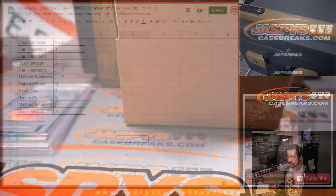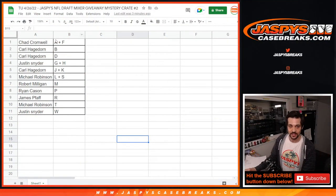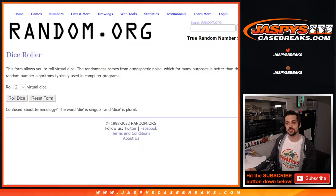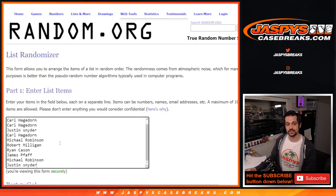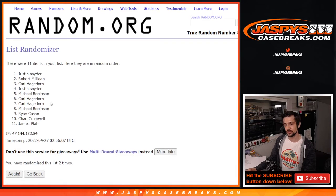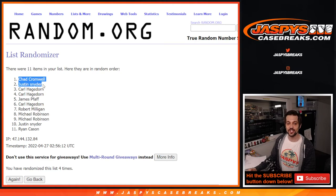Alright, let's get back to the screen and let's give away some spots — give it away now! Gotta give a shout out to the Red Hot Chili Peppers when you're giving stuff away. Alright, so we got Chad down to Justin — let's see how many dice we're going to roll, we got two, that is four again, three and one for four. Here we go, good luck everyone. And the winner is Chad — congratulations Chad, you got a spot into the big NFL Draft Mixer! Again my name's Evan, thank you for hanging out with us here at jaspyscasebreaks.com.